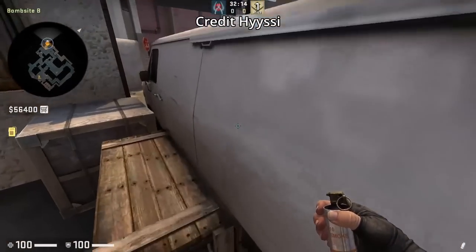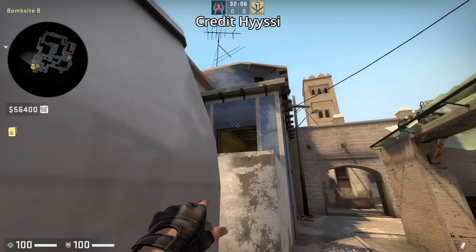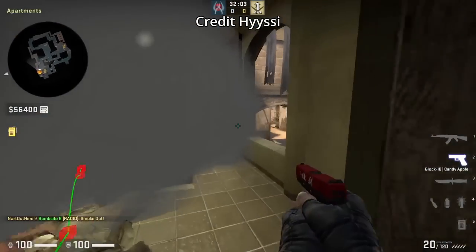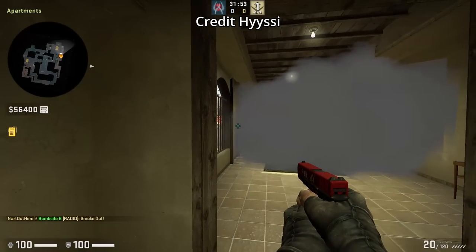Here's another one way smoke for apps: crouch where I ping, aim above this window then left and right click throw. For this one way smoke you'll want to get into the first window. What's nice about this smoke is that you can get a kill and then fall off safely.